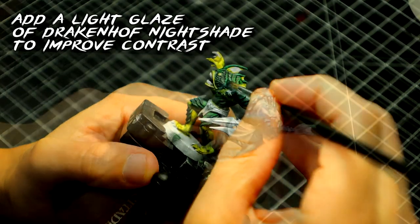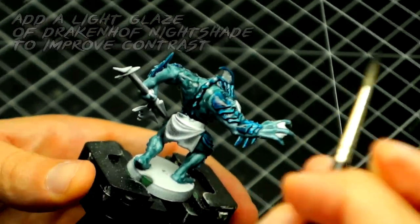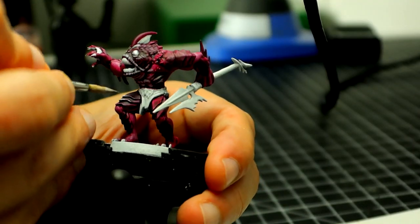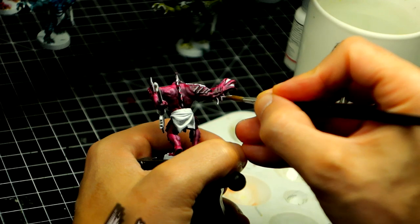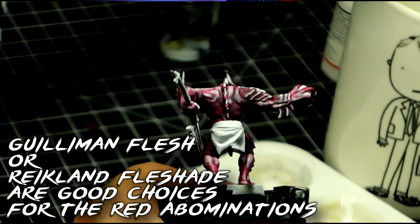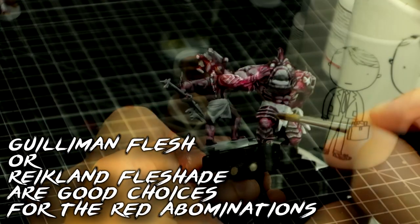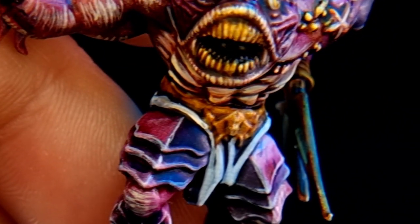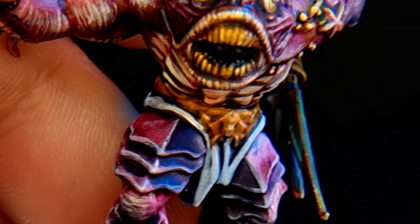However, we still need to do some work to get them to look more than acceptable for our games. We want them to pop. Let's paint the scales. This way, we can spice it up a little. One good trick, if you have a decent pulse and can't handle the extra time, is to highlight the edges before giving them the next coat glaze. I use pure white for this, and once that dries, we hit the different areas with a glaze of a different color.